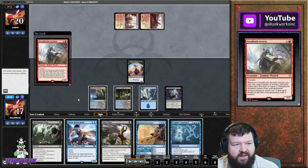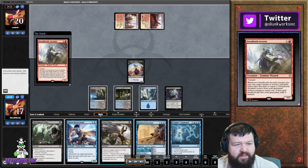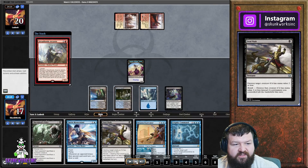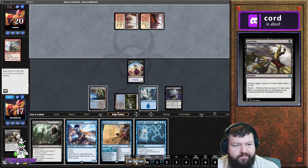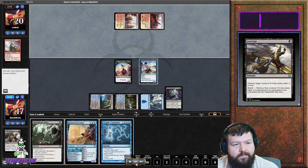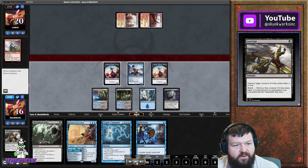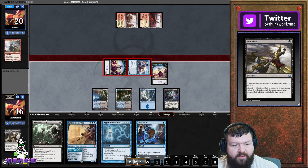The Dread Horde Arcanist - if you let this thing hit and attack it can do really bad things. They might be playing suspend cards to play for free. We take care of it immediately and do it mana-efficiently, then go ahead and develop our board even more. We draw a Spell Snare to be even more mana-efficient, so we're pretty happy where we're at.